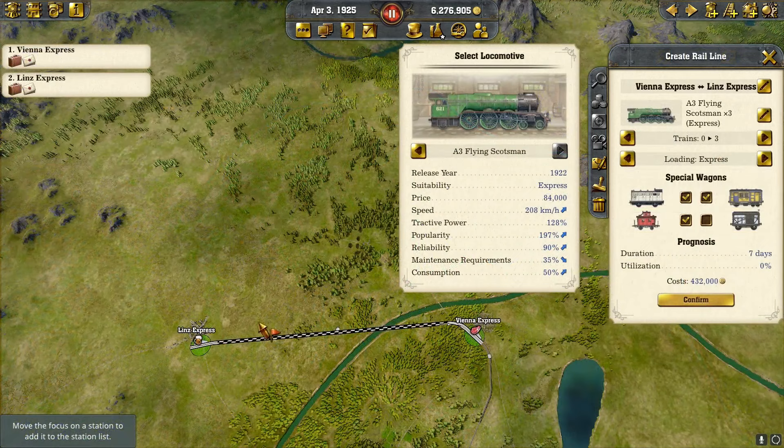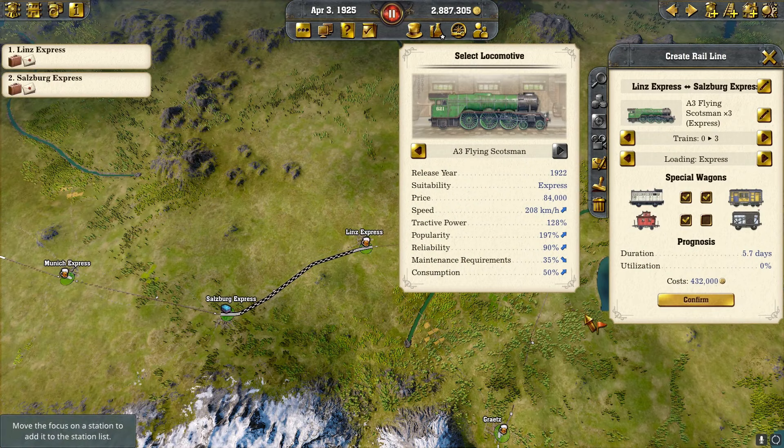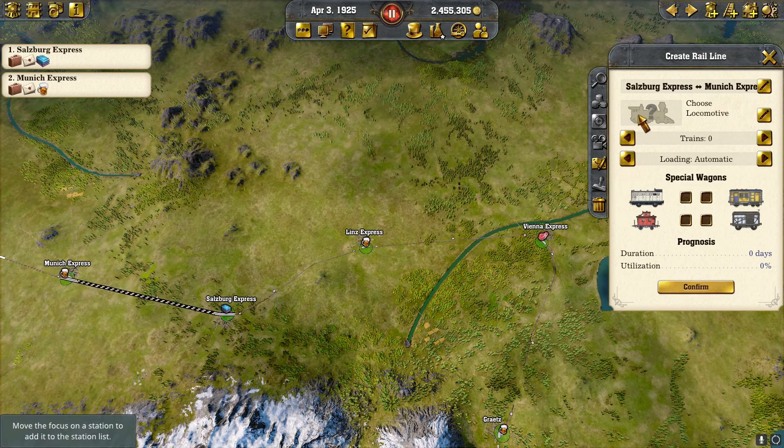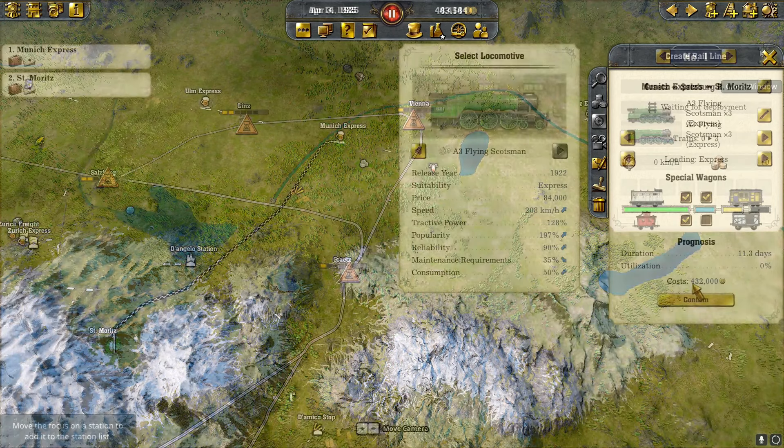We have our line set up from Vienna to Linz with three trains and three wagons. To complete our outer ring of transportation, we're going to go from Linz to Salzburg with three trains and all our wagons, then click Salzburg to Munich and do the same thing — three trains, all our wagons. We now have a line from Graz to Salzburg with three trains and wagons, and then a train from Munich to St. Moritz with our three trains and wagons.